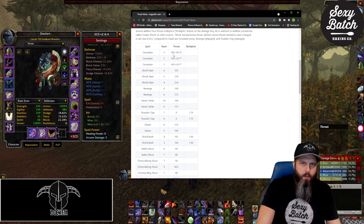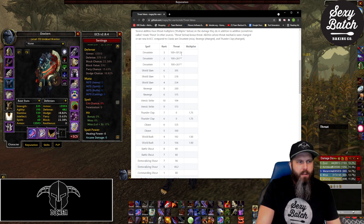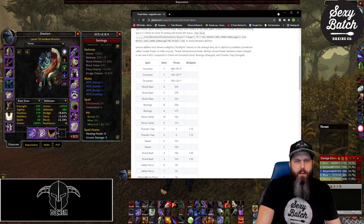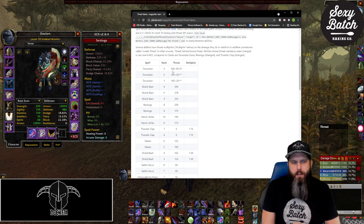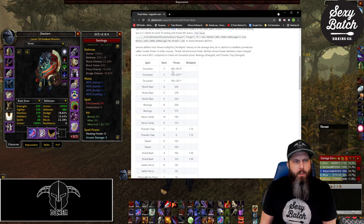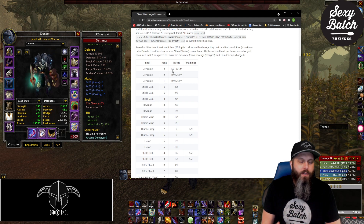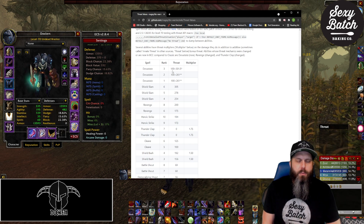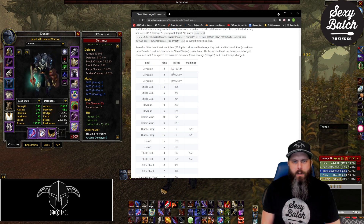For Rank 3 Devastate, this is the numeric threat value the ability will cause: it has 100 threat for the Devastate itself, and there's 301.5 — noted with an asterisk for having Rank 6 Sunder Armor. So using Devastate does 108 threat, then 301.5 threat for the Sunder application, plus any damage the ability deals generates additional threat. You only get that bonus 301.5 up to five stacks of Sunder, so it has reduced value after that.